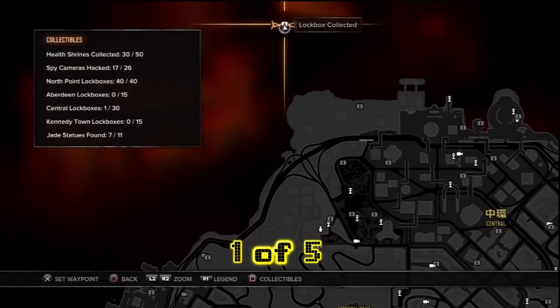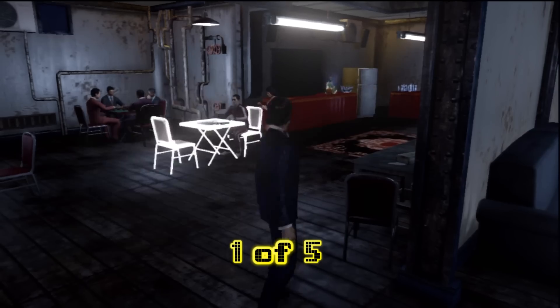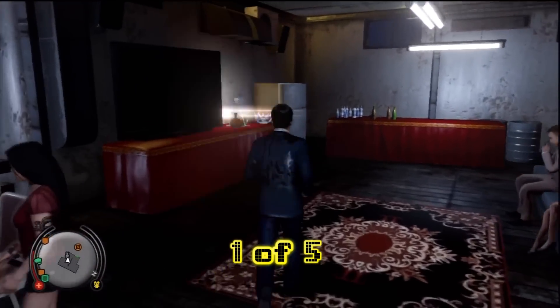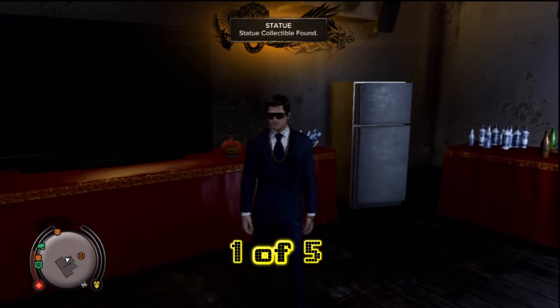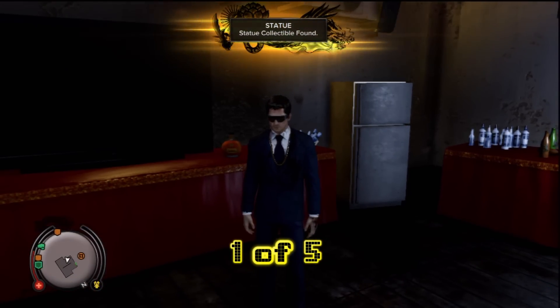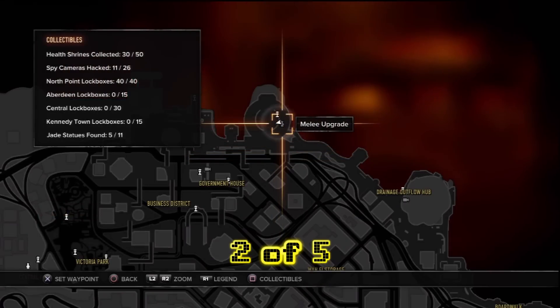The first one is way up north. It's actually in the Central Gambling Den. In order to get inside there, you will have to complete the Riff Raff Disposal Favor that you will earn fairly early in the game. And once you get in there, you can see it's pretty hard to miss — it's flashing there on the bar counter.